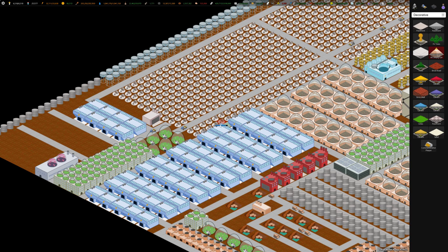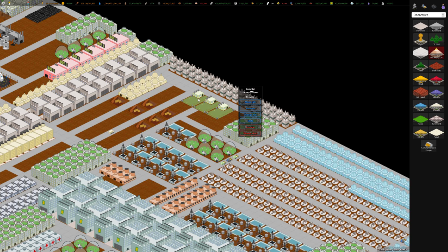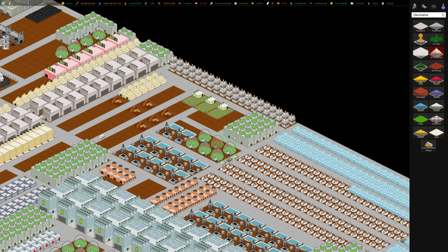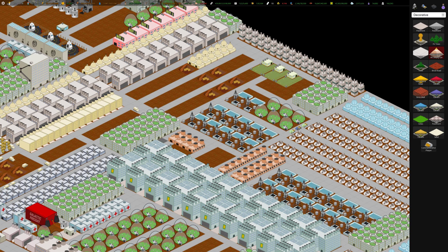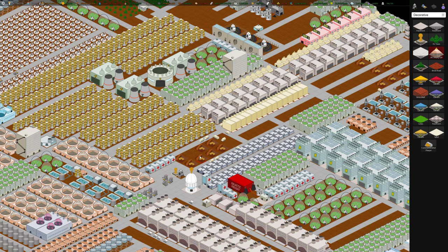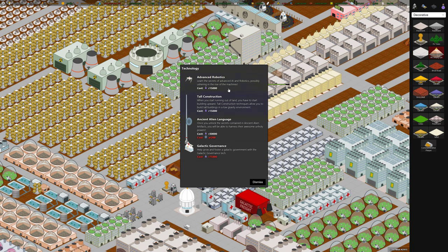We can look at all the angry colonists and click on one to check its stats. We can see its commute length is 64, which is causing its happiness to be really low — it probably doesn't have a home close to its job. We can run a fire drill to try to correct that, or maybe there's some research we can do.